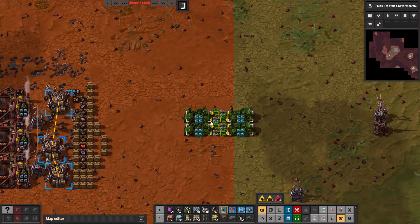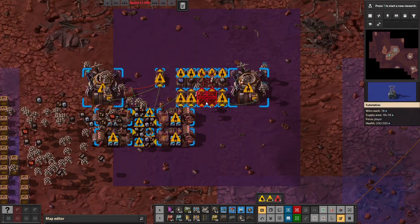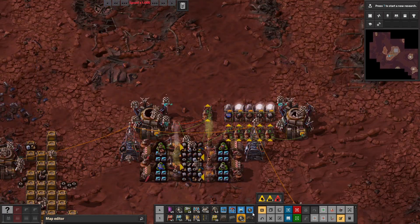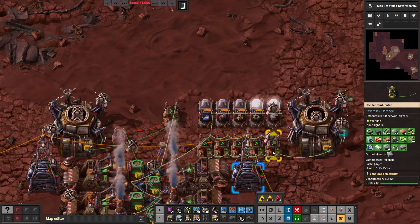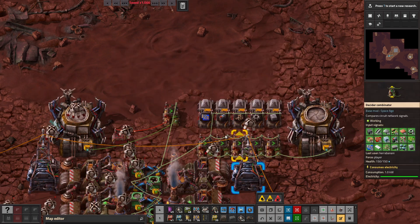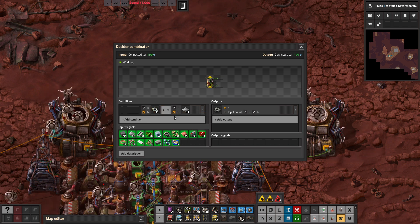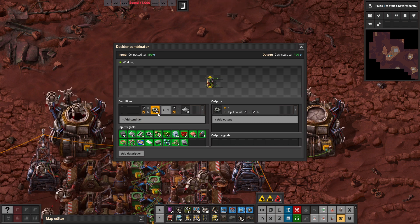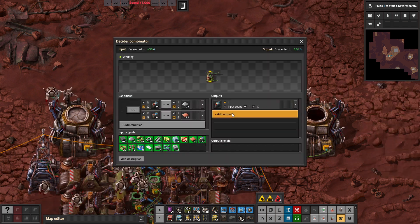Let me show you the recycler. What this does is that it dynamically determines what items need to be recycled. It does this through decider combinators with very simple logic. With the iron gears, it will send a request to recycle iron gears whenever you have more of them than iron plates. The same is true for all of the other ones.